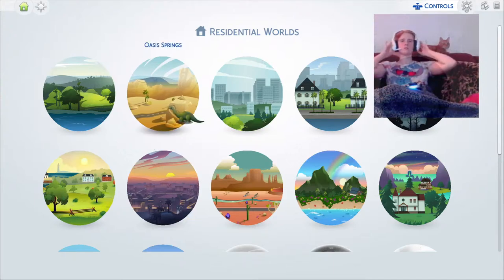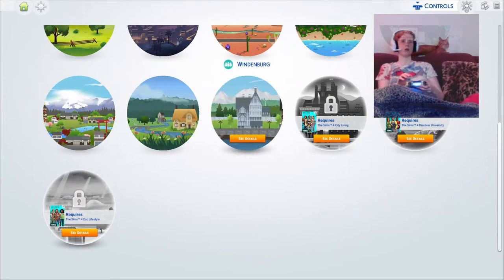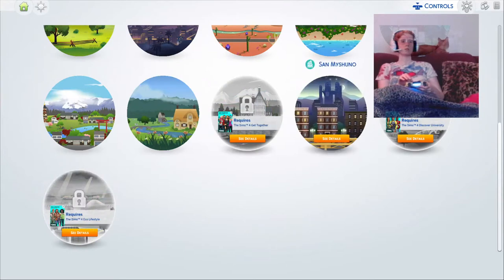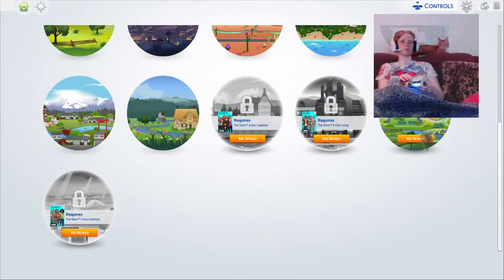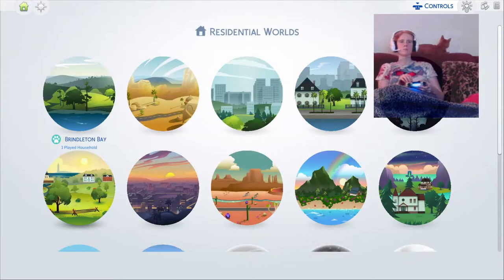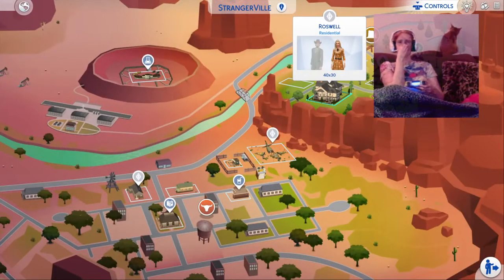Today we are going to be learning how to travel between worlds. Right now I'm on the worlds page, and I've bought quite a few. The only ones I don't own are Windenburg, City Living, and Eco Lifestyle down at the very bottom. So I've almost got all of them unlocked, but today we're going to go over to Strangerville and I'm going to show you how to travel between worlds.